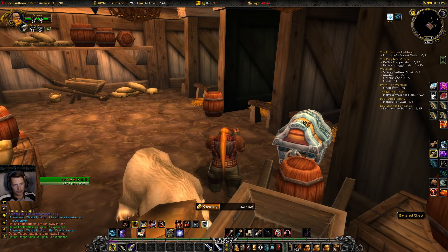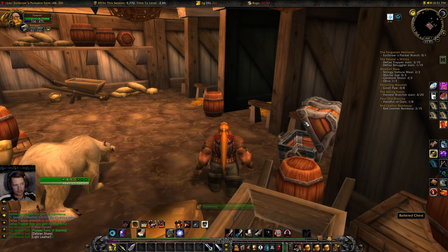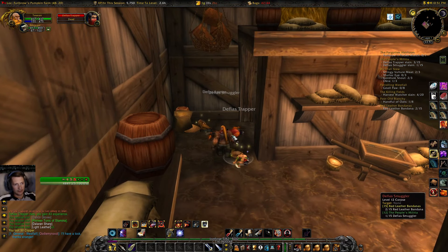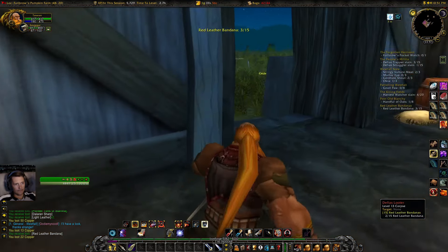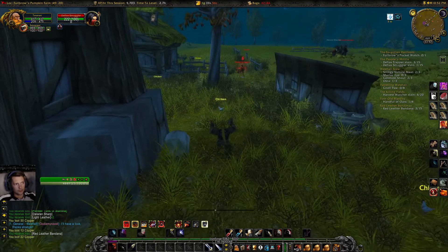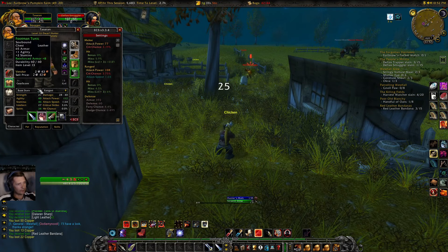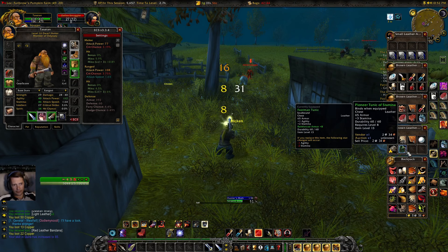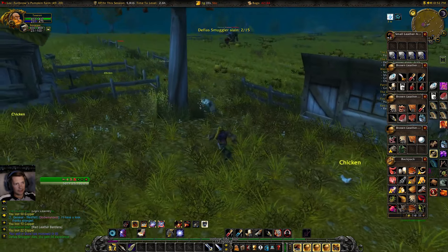Nice - pick this up. Two chests and we've got a Pioneer Tunic of Stamina. It is leather. The one we've got - the footman's - it's got agility on it. I'd rather have the agility if I'm honest.